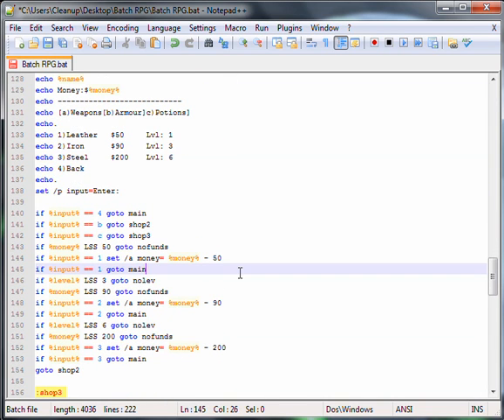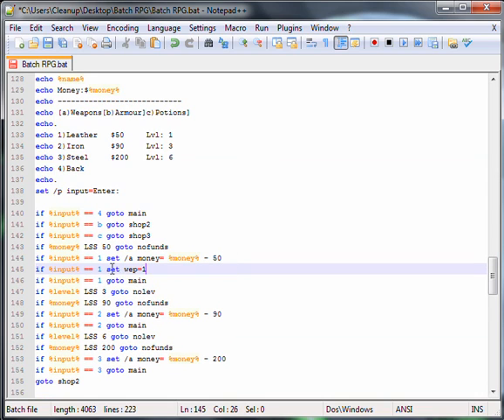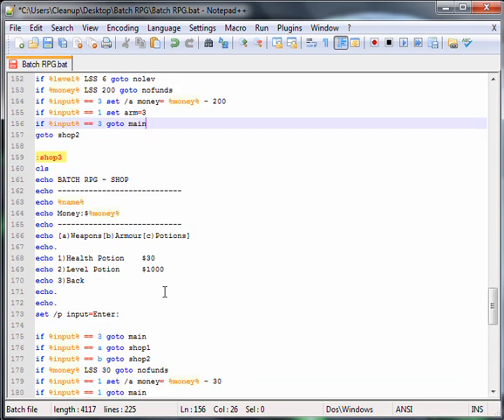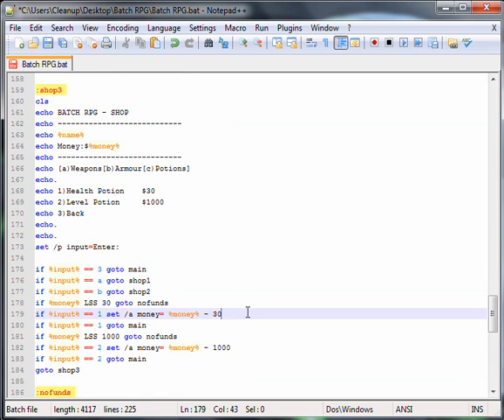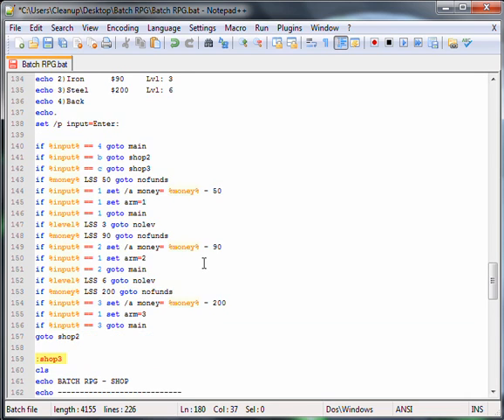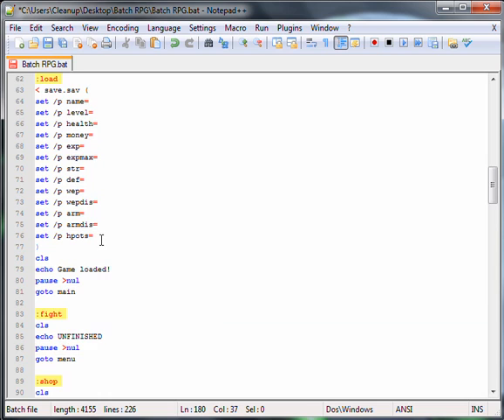And now here we go the same, except it's arm: arm equals 1, arm equals 2, and arm equals 3. And this one's the same — set H-pot equals... I'm pretty sure it's H-pots.